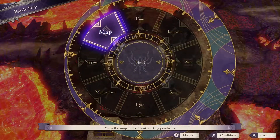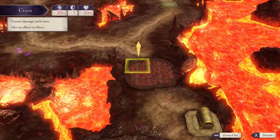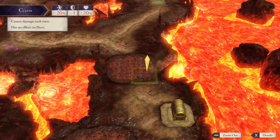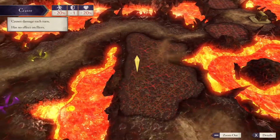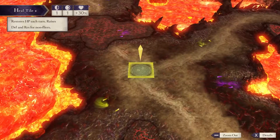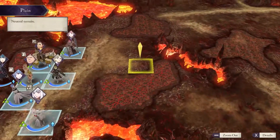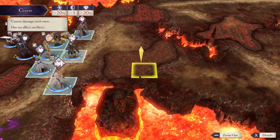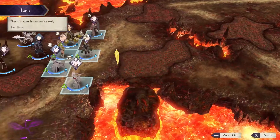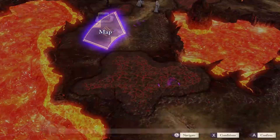This map is filled with crater tiles which will damage you by 20% of your health if you stand on them. They will also hamper your movement by 20% unless you're a flyer. There are quite a few heal tiles scattered throughout the map if necessary. Keep that in mind because if you are playing on the Blue Lions path you will see this map again, and these craters can be extremely dangerous if you're taking this paralogue the moment you're able to.